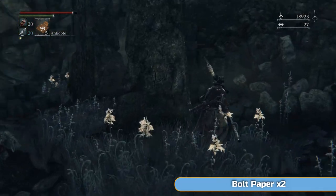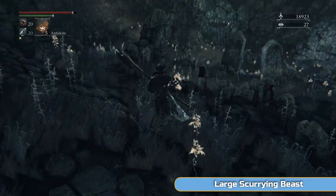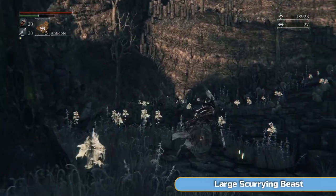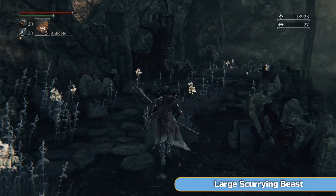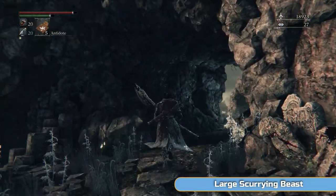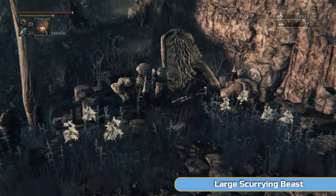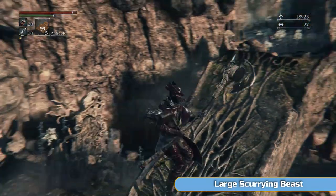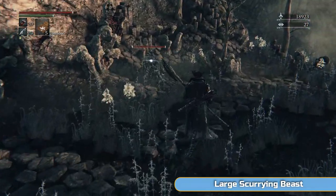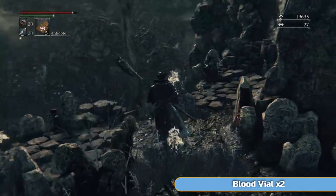We're not even at the worst part yet — that's coming up. We don't ever need to come back here, so I'm dropping down, running round, and opening this shortcut so we never have to come back this way. Bolt paper adds electrical/bolt damage to your weapon. The boss of this place is weak to it, but you don't particularly need it for this boss — you can always come back later. This is the shortcut — the tombstone plinth I showed earlier. Stand on the end of it and it drops down, opening the shortcut. Here's another large scurrying beast — these ones actually do attack back and hit quite hard.